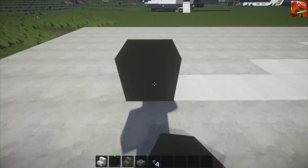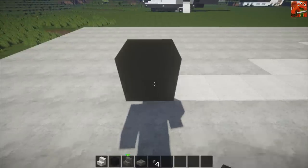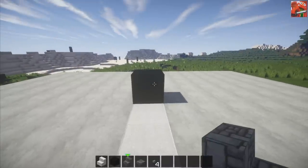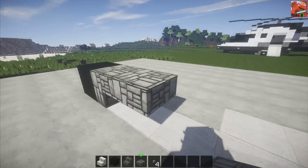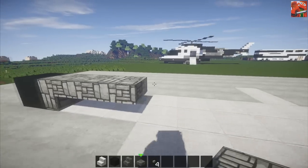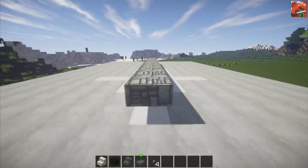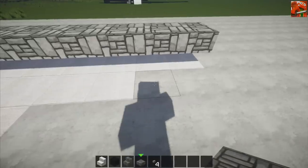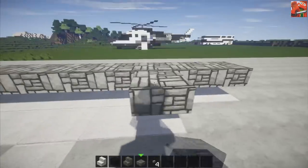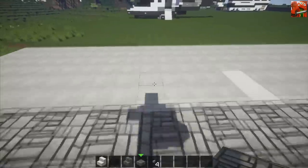So you're going to start by just placing a black stained clay down there — pretty simple. Now what you're going to do is place a cobblestone stair on the back of it upside down like this, and then place two cobblestone slabs going like this. Now what you're going to do is take it one through nine, just like that. You're going to come in two blocks — a two-block gap — and place one through seven.